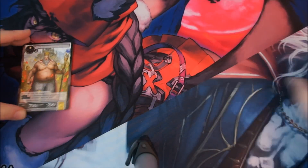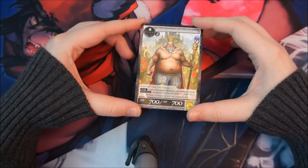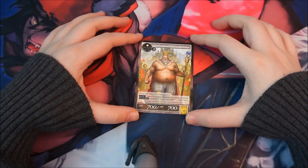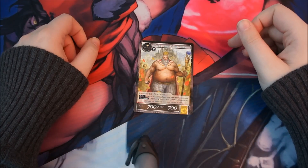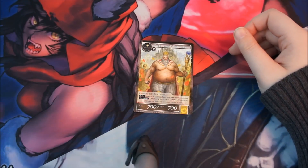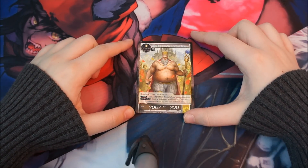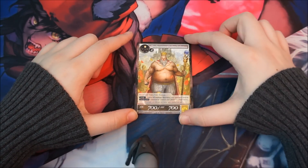We'll start with Light. For Light, I picked the Emperor with New Clothes. He is a three-drop, one white will, two anything, 700 attack, 700 defense, fairytale human. His enter effect says: destroy all addition resignators your opponent controls. And his continuous effect is: opponents cannot add addition resignators.